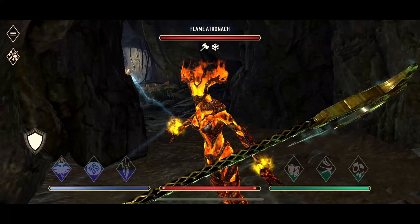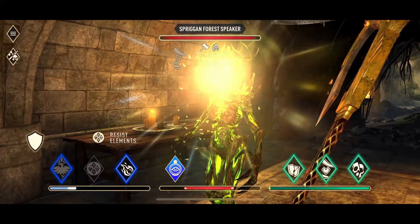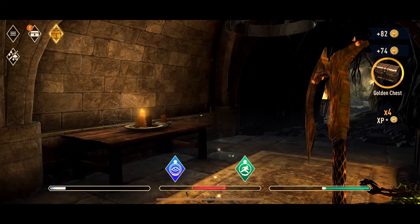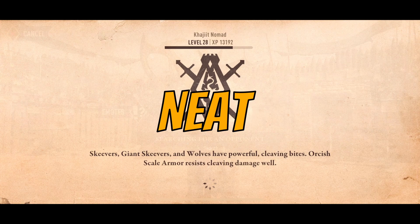Use the dodge to avoid their strong damaging attack. If all goes well, they should be dead without taking too much damage. Try to keep repeating the same process. The more health you have after every fight, the better chances you have to survive longer in the Abyss and get that gold chest. Once you do, start over and do it again. Keep doing this and you'll end up with a lot of experience, a lot of mats, a lot of gold, and a lot of gold chests. Neat.